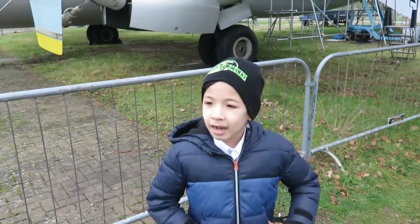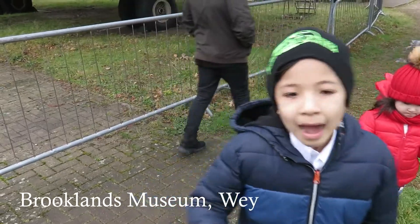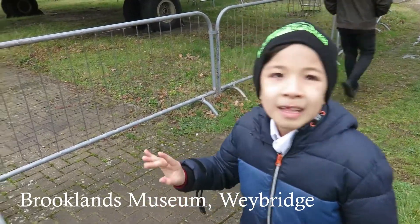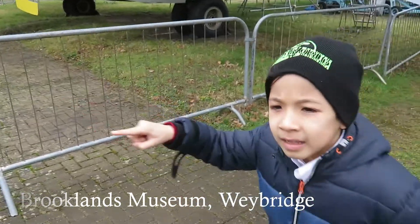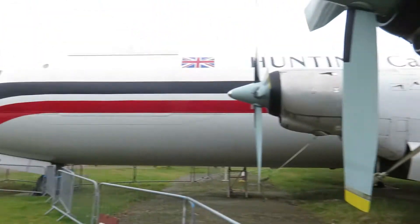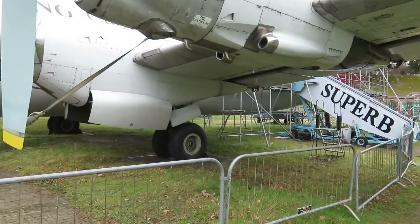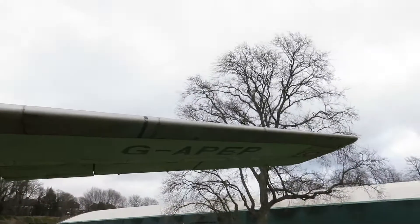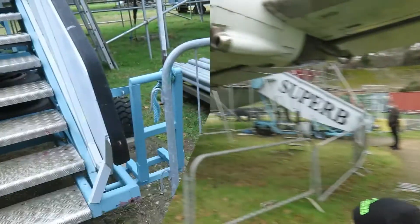Hello guys, today I'm going to show you the Concorde Museum. I know we've already showed it, but I'm going to show you some planes that I haven't shown yet and haven't gone inside — like that private jet. I haven't gone inside that. And I haven't shown you this plane called Hunting Cargo Free Airlines. Last episode we went to the Boss Museum, but now we are ready for this.